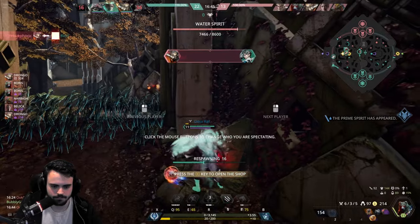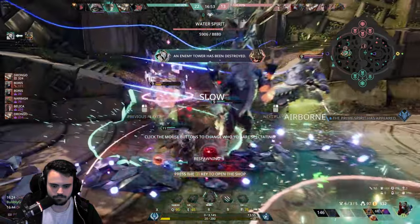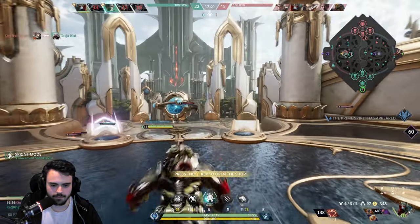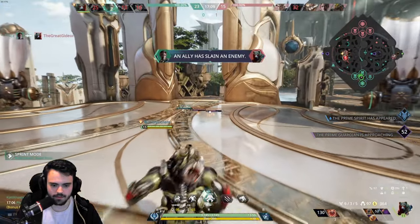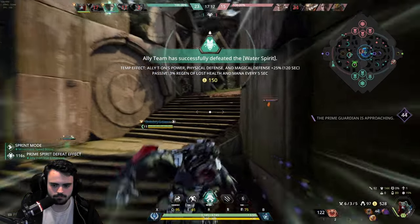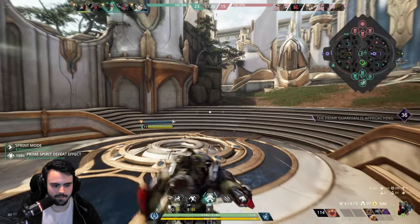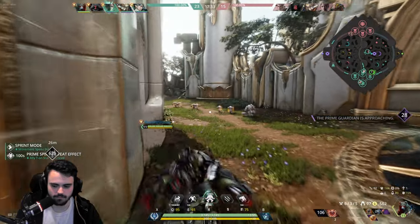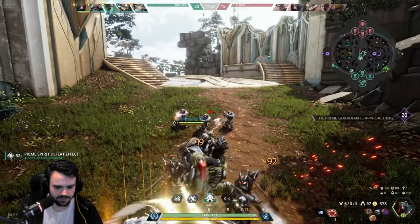I'm going to have a bad teamfight, but I can come back and carry. Wukong is actually fighting there so I will go. I'm just going to farm so I can get this item — I don't need that much more gold. It's kind of a big power spike since my scalings are so ridiculously high.